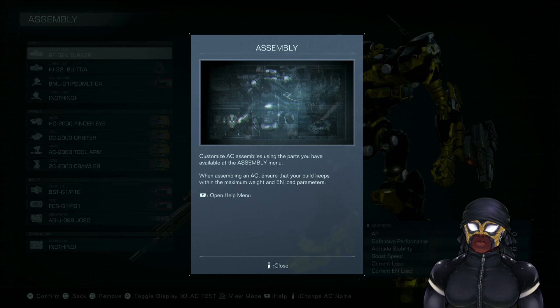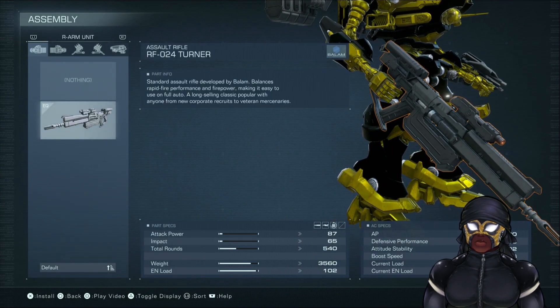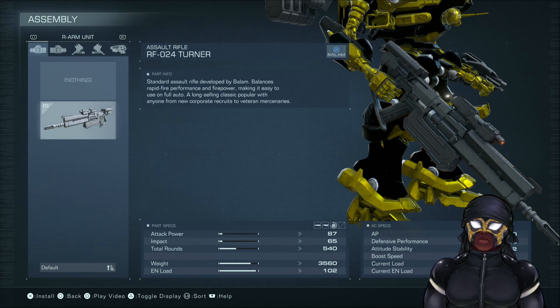I customize AC assemblies using the parts available in the assembly menu. The Turner, standard assault rifle developed by Balang, balances rapid fire performance and firepower, making it easy to use on full auto. A long-selling classic, popular with anyone from new corporate recruits to veteran mercenaries.